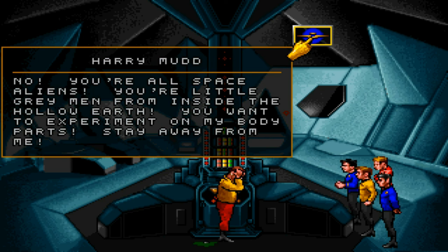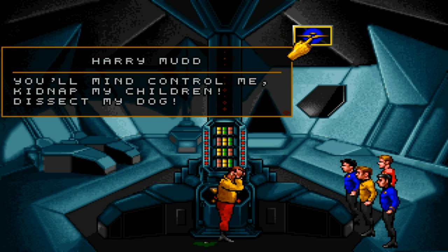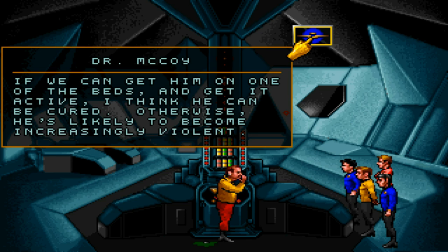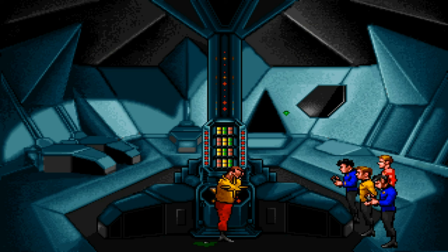You're all space aliens! You are little gray men from inside the hollow Earth! You want to experiment on my body parts? Stay away from me! Deleterious effects! I guess I don't even need my tricorder to know that. You mind-controlled me, kidnapped my children, dissected my dog! Oh, not the dog. If we can get him on one of the beds and get it active, I think he can be cured. Otherwise, he's likely to become increasingly violent. Stay away from me! And his head spins around in 360 degrees. Oh, that's weird and strange.